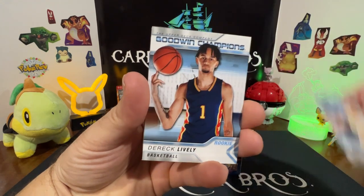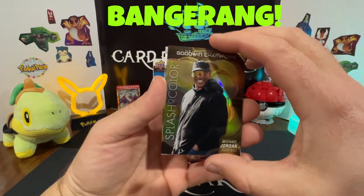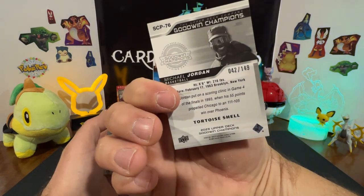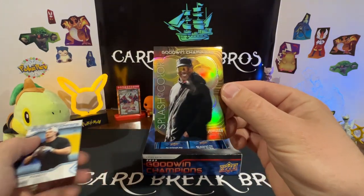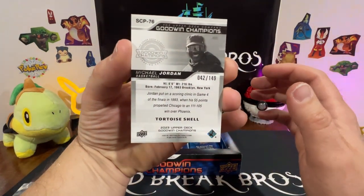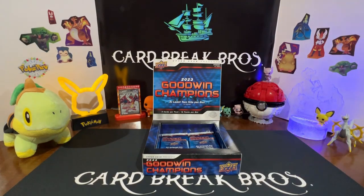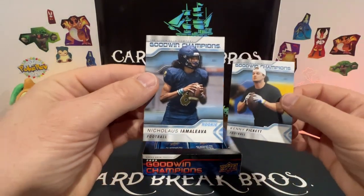Amanda Anisimova, Derik Bively — oh, that looks different. Is that like a gold splash of color? It is! 42 of 149 — Michael Jordan! Bang-a-rang! Let's have a look at the bottom — tortoise shell. Very nice hit, wow! Michael Jordan, that is awesome. We'll sleeve that one up. And then we got our Kenny Pickett and Nicholas Amaliva.